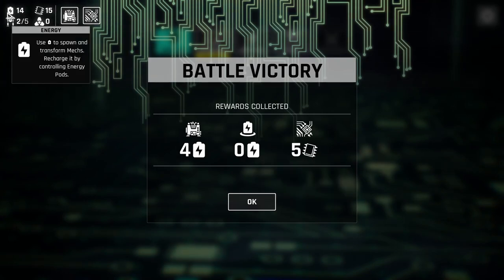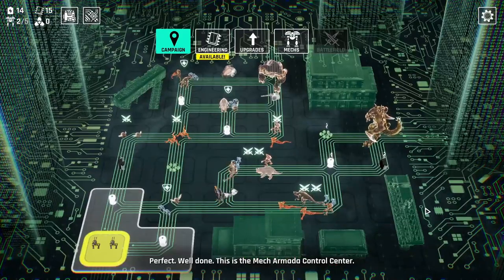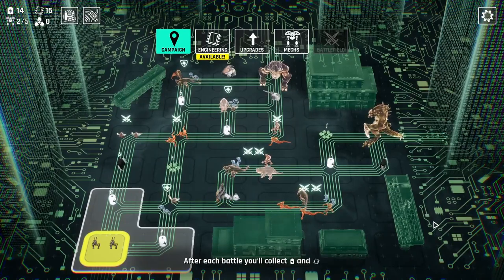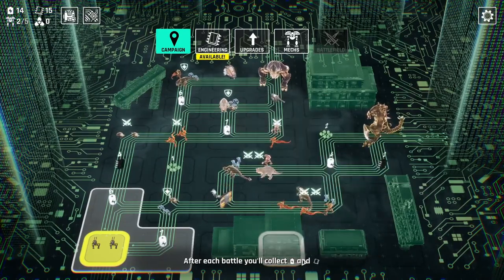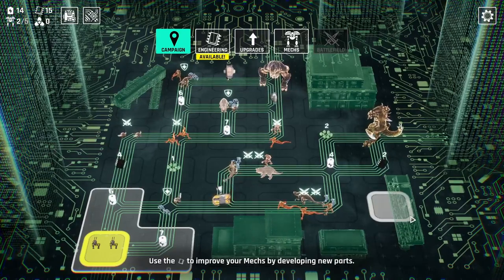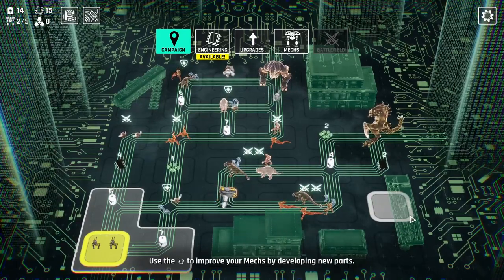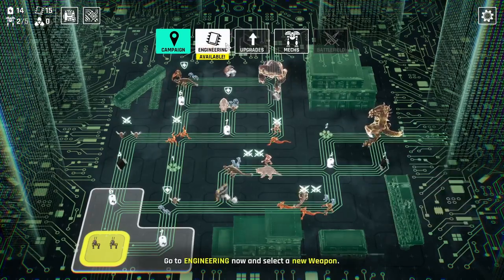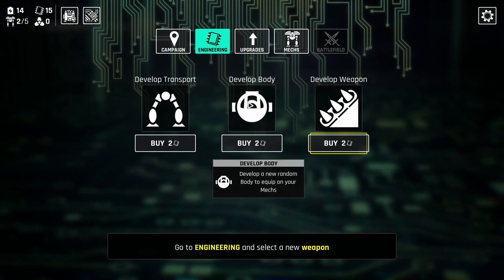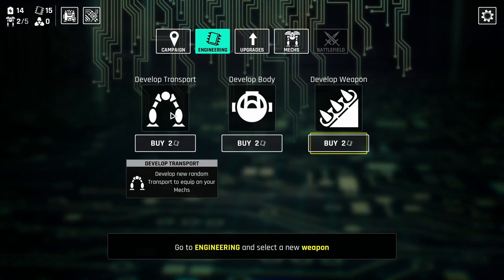Alright, so we have 14 energy and 15 credits. This is the Mech Armada Control Center. After each battle, you'll collect energy points and engineering credits. Use the credits to improve your mechs by developing new parts. There's the body, the weapon, and the transport — either legs, tank treads, wheels, or flying mechs. Let's develop a weapon.